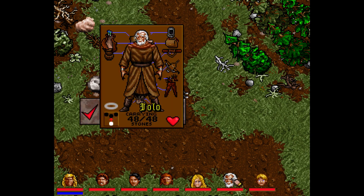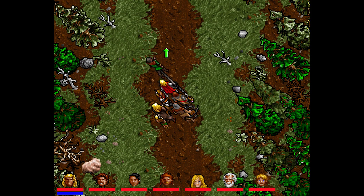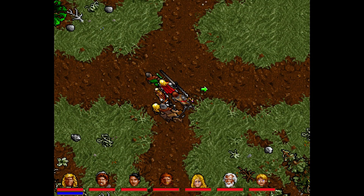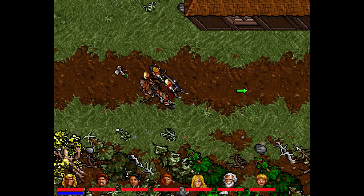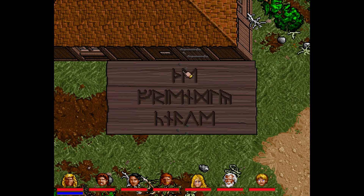Yolo, do you have any ammo? Oh you do, you've got a couple. Alright, we've got a crossroads here — we'll go to the right first because there's only one house off to the right for us to check out. I could use a drink — I could use a drink too!